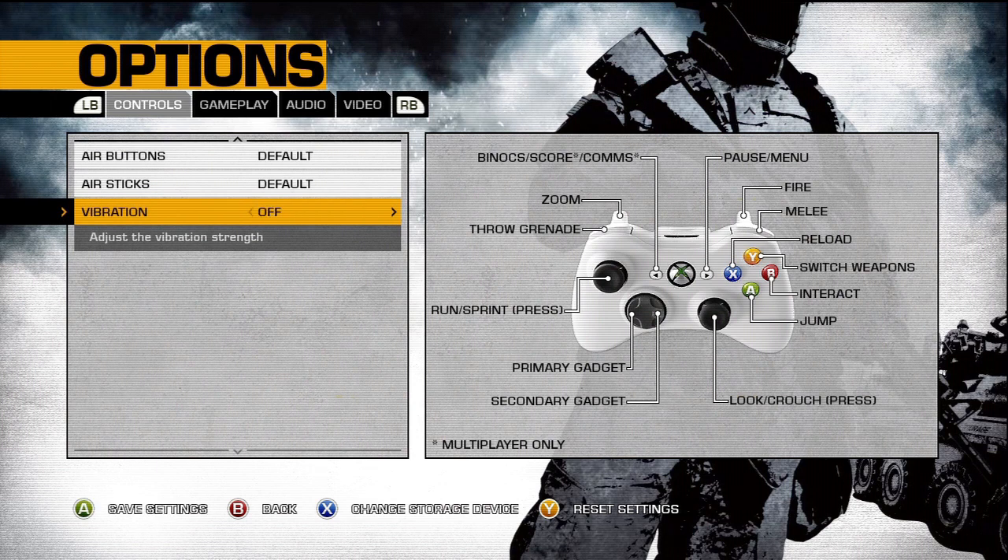Vibration — you can change the vibration settings in increments in Bad Company. You can have it off, which some people prefer because it interferes or distracts them. Options are: off, weak, fairly strong, and strong. I just keep it on fairly strong.